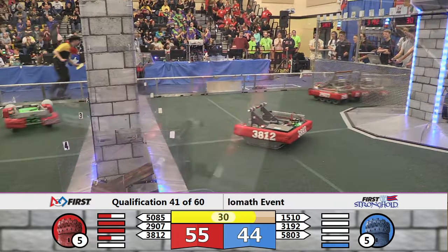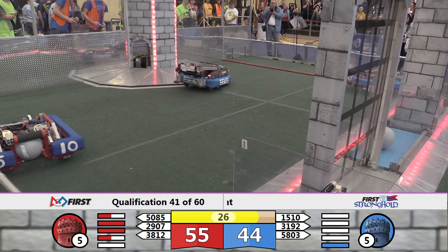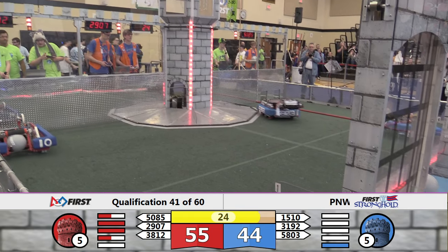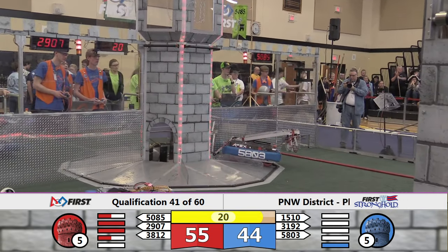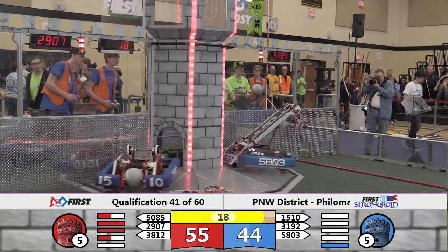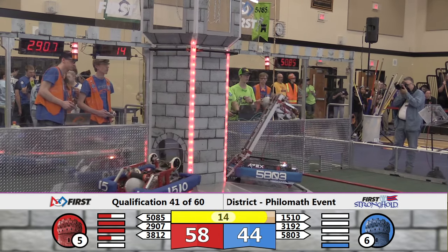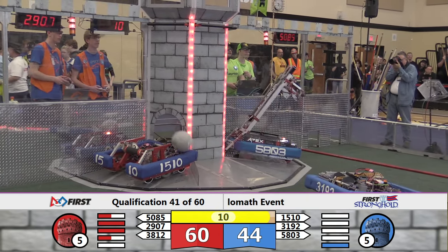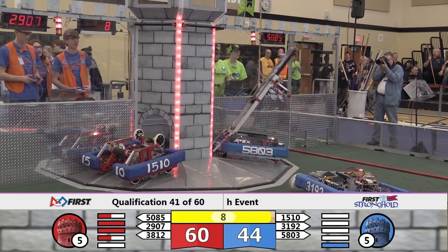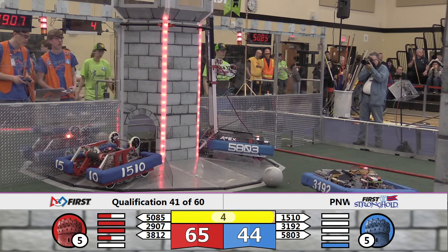More Blue Alliance robots going through the outer works — the portcullis is now going to be disabled. It looks like not quite yet; maybe not a good score there. Blue Alliance down by a 44 to 55 tally, and Apex gets in position for their scale. 15.10 joining them on the Red Tower batter. 10 seconds remaining. Everybody headed towards the tower at 58.03 — big mechanism up in the air, they are locked in and they're going to try to climb.